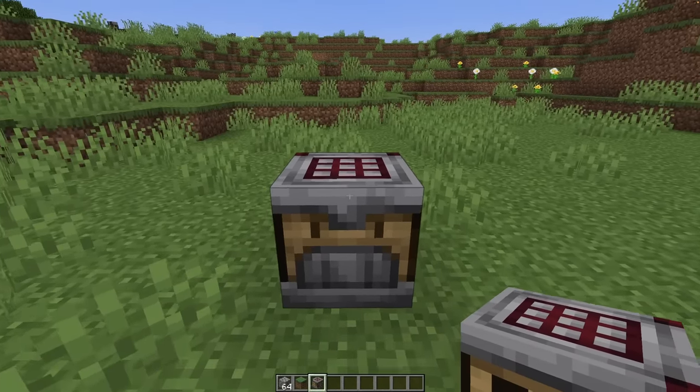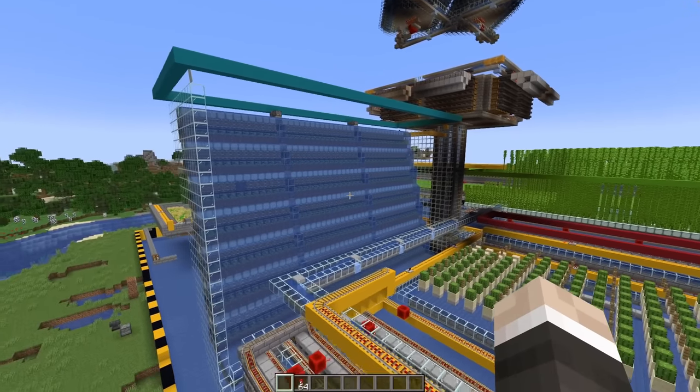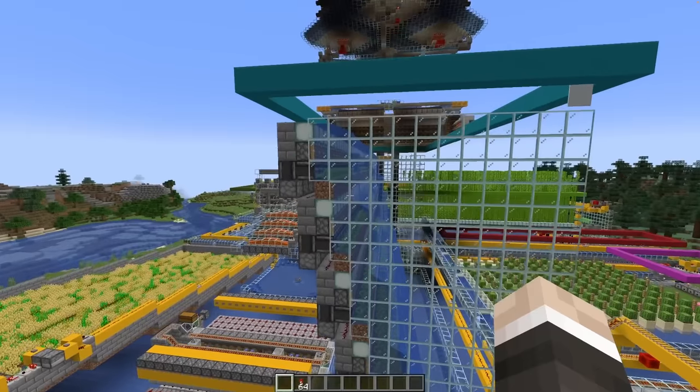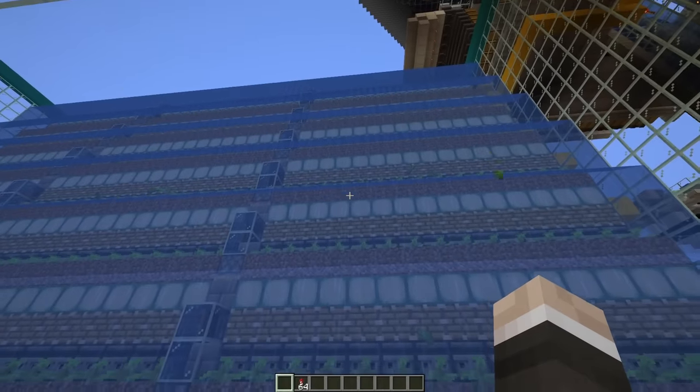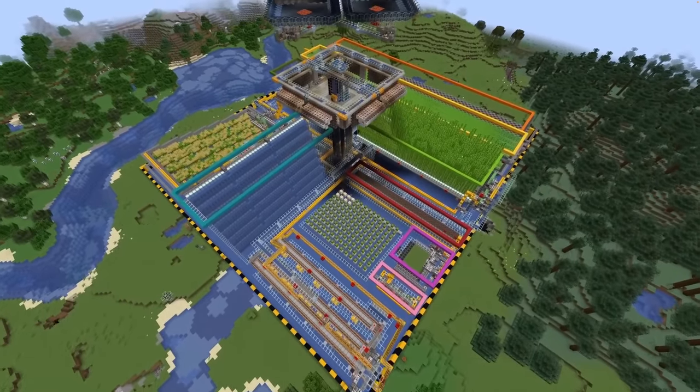Today we're going to be making an automatically fueling furnace. First things first, we need a kelp farm, and I think I'm just going to pinch the design from my Hermitcraft Season 7 Industrial District. It looks cool, it's really simple to build, there's no chance of any kelp getting lost, and it drops out a decent amount. So let's get it built.